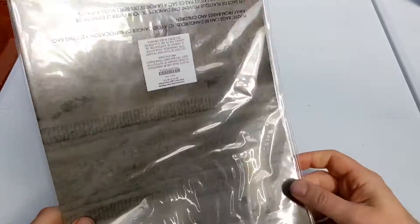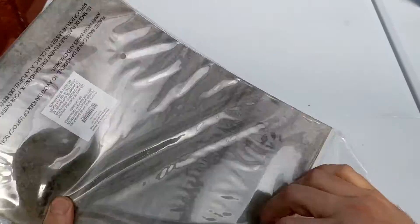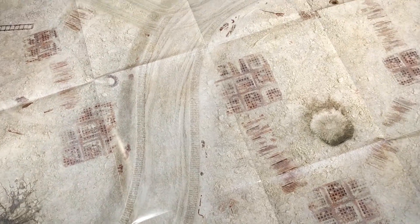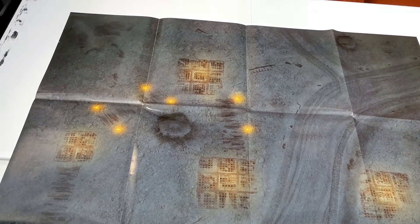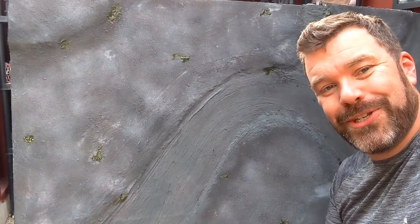One of the final things we get is a play surface. I'm not sure how big it is — let's have a look. I would say that's about three by three-ish. It's got a light side — it's the Ash Wastes, really. It's nice to get a mat to actually play on included in the box. And then there is also a nighttime side. I think we might have to do something about the play surface — video coming soon.